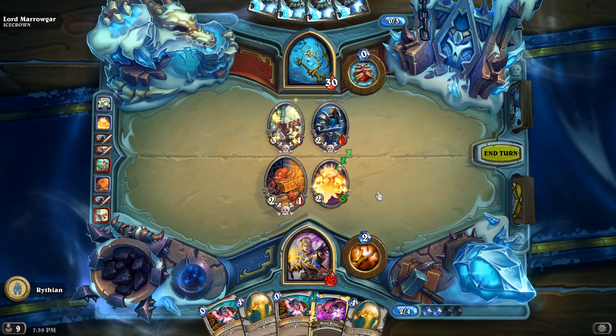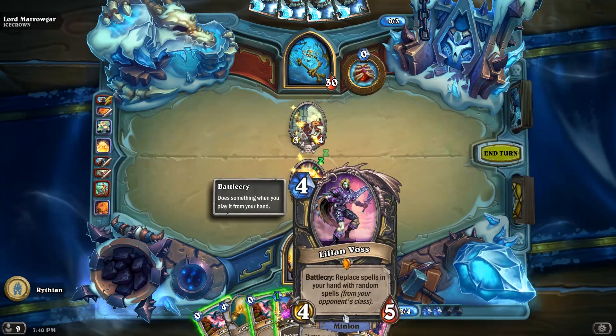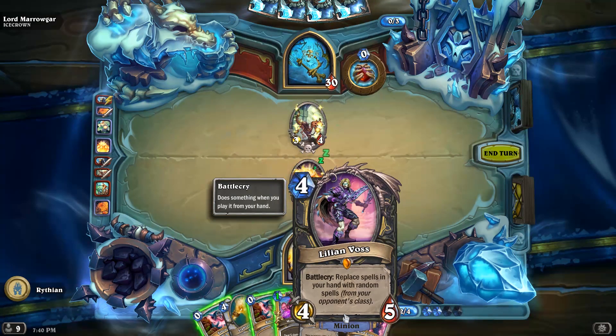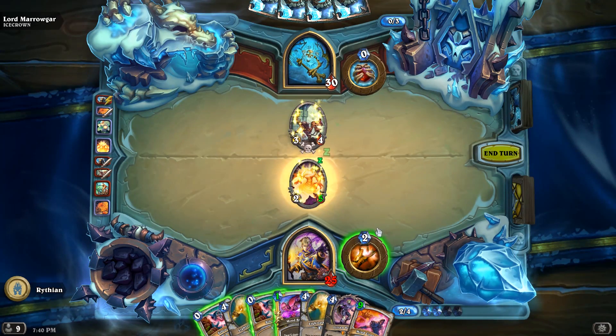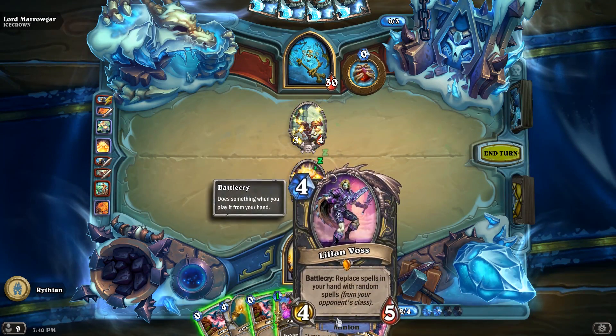I got another Light Spawn. I'm going to get myself a Knights of the Frozen Throne card — Lillian Voss! Replace spells in your hand with random spells. Man, that would have been amazing any other time. Lillian Voss is one of my favorite characters in World of Warcraft — she's this badass undead lady. I'm using her on my Rogue as well. She's a Rogue follower, super cool. She hates Undead even though she is Forsaken and she wants to kill Necromancers and stuff. What a shame I can't use her.